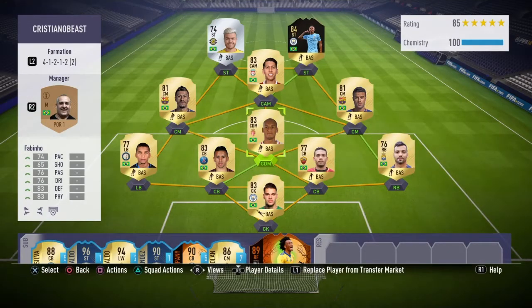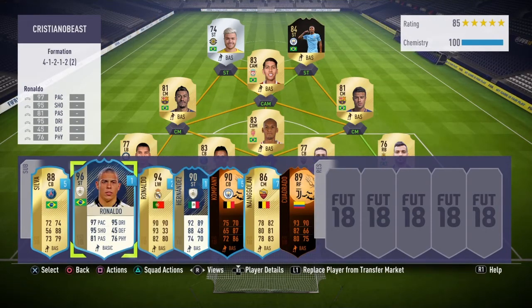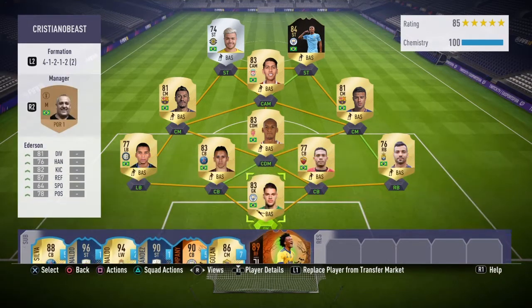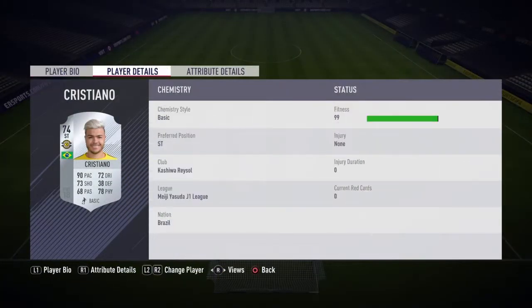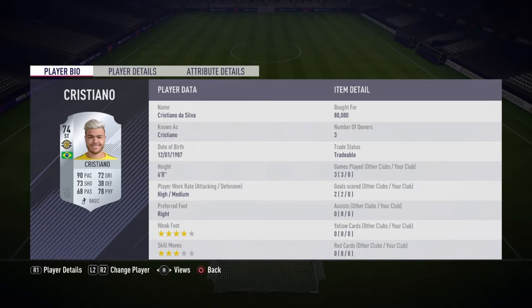What is up YouTube, it's Bear Boy here and welcome back to another player review. Today we are reviewing Cristiano da Silva — not Cristiano Ronaldo, he's on the bench. He is the most expensive silver on this game and the most rare card. I had to snipe him for 80K and that's the team I'm going to use him in — 80K for a silver, that's a lot.